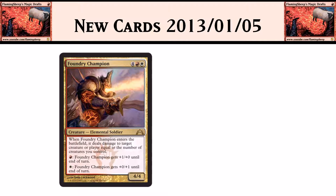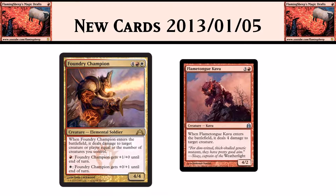And then we have Foundry Champion: 4 red-white for a 4/4. When it enters the battlefield, it deals damage to a target creature or player equal to the number of creatures you control. Very Boros — you want to have a lot of creatures out and be attacking a lot. It also has Fire Breathing: 1 red gives +1/+0, and 1 white gives +0/+1. It's a 6-mana 4/4 rare — kind of a Flametongue Kavu-type card — and I think it'll be very good in limited.